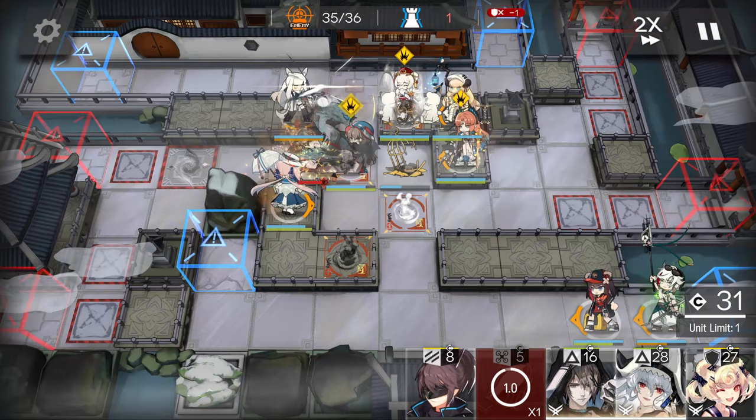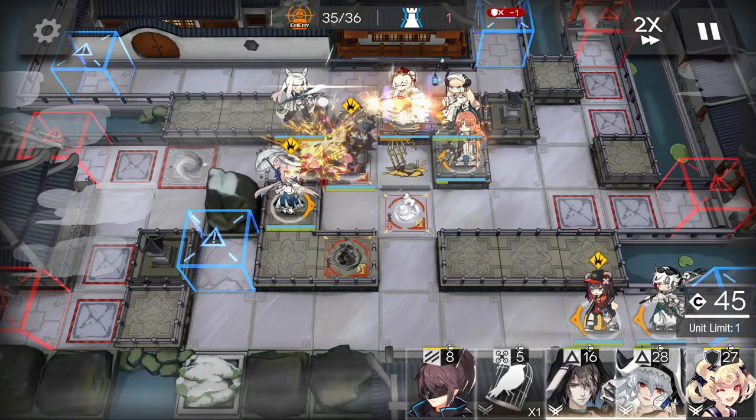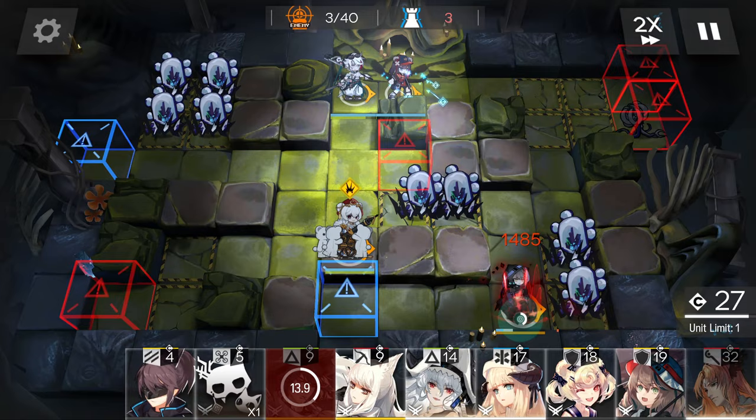As for burst damage, there are some good options with Passenger, Spectre the Unchained, Rosa, and to a degree Phantom, but they are also quite limited compared to the juggernauts of the game. DP generation is also not an issue, thanks to Elysium and Zima.